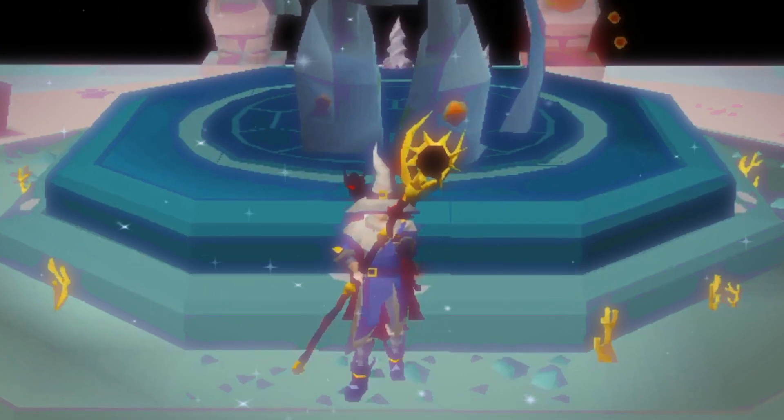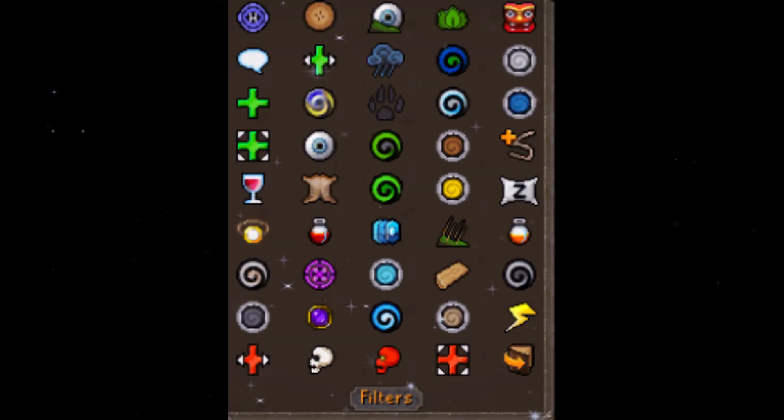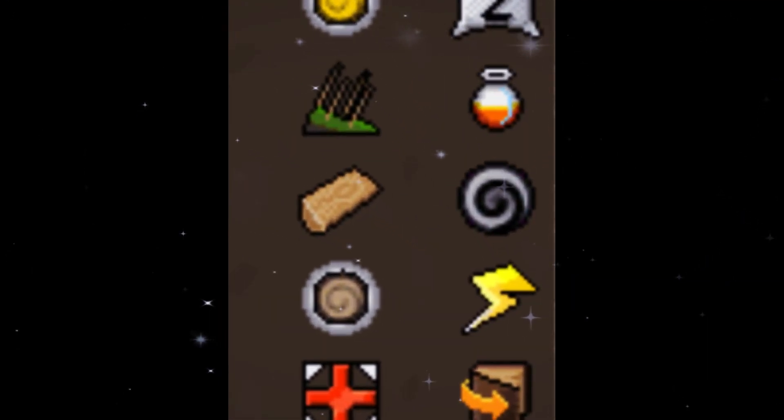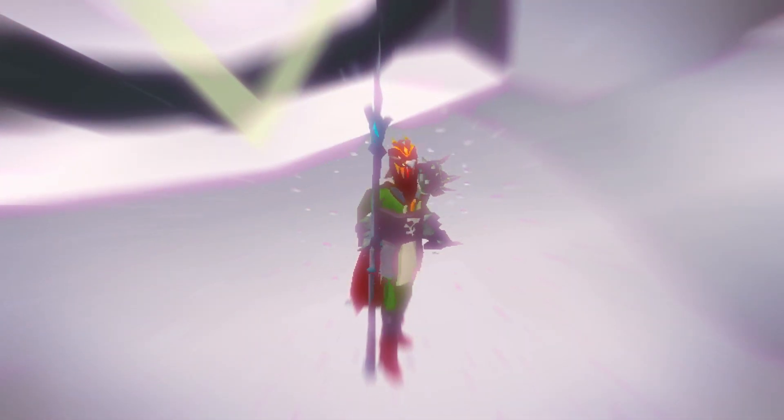This forbidden jutsu requires a team of at least three to four players and entirely revolves around the level 91 lunar spell Energy Transfer. At the cost of 10 hit points and 100 of your special attack energy, this spell allows you to restore the target to full run energy and entirely refills their special attack.